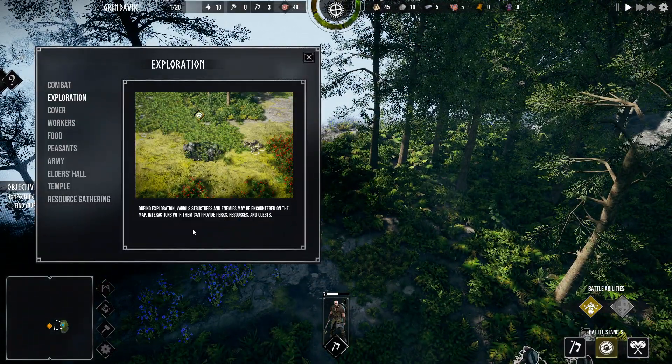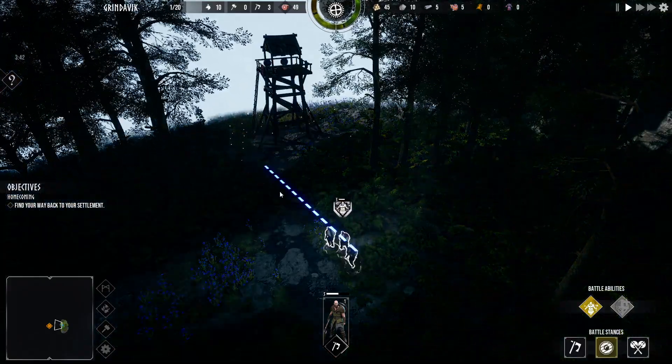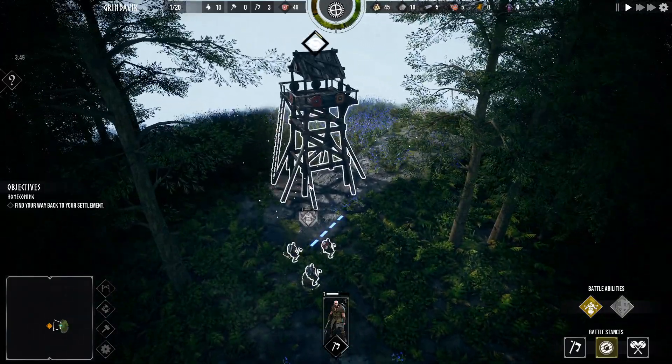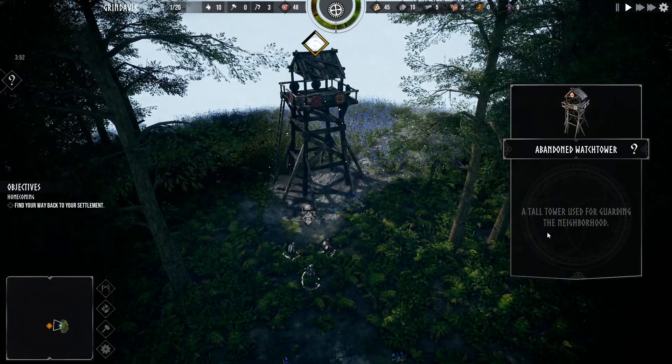During exploration, various structures and enemies may be encountered on the map. Interactions with them can provide perks, resources, and quests. Nice. Okay, so what do we got here? This looks like some kind of building. How do I interact with it? It's a watchtower — a tall tower used for guarding the neighborhood.